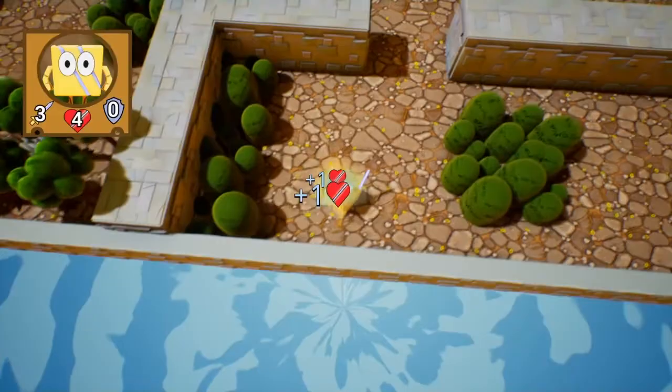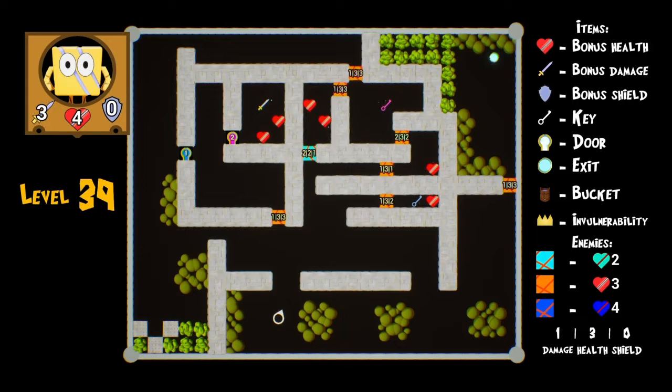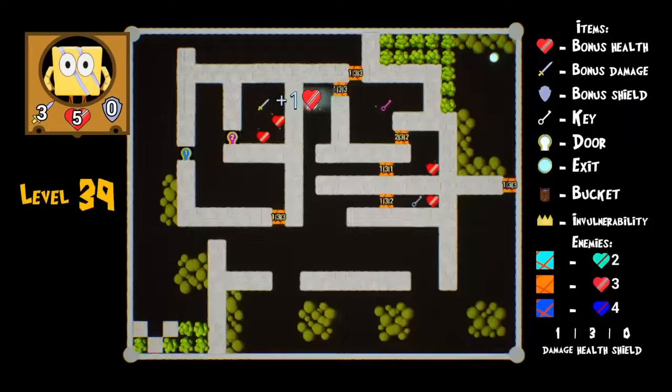Just keep replaying the level over and over again — it's nice that you don't have to finish through the level. I can one-shot kill the one in the top right. I really want that purple key and blue key. I gotta get the blue key also.